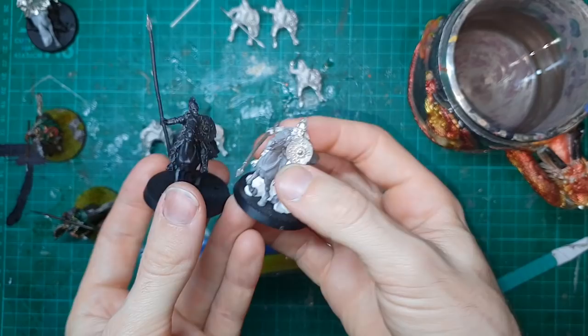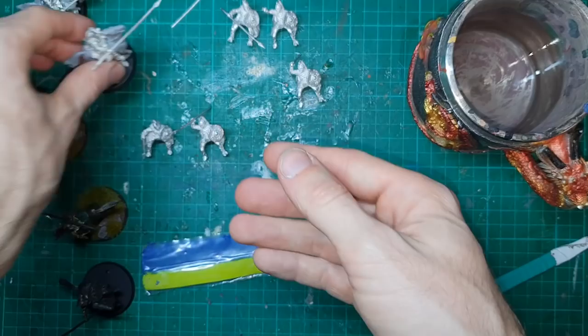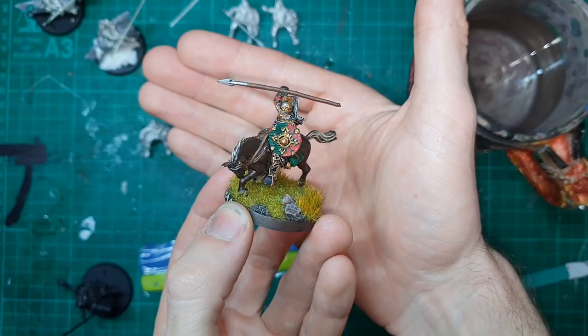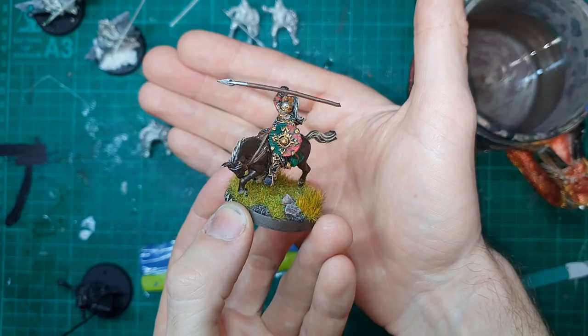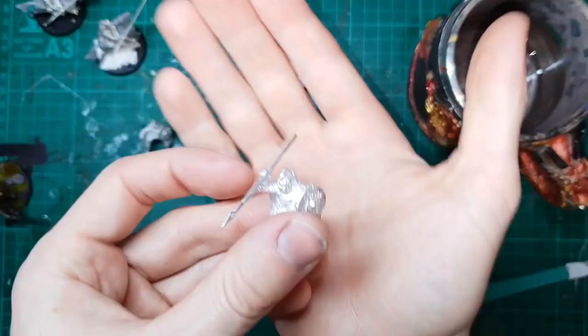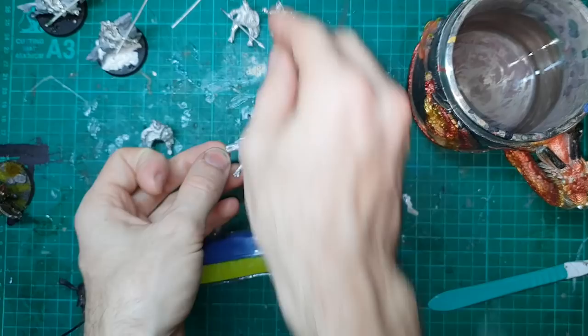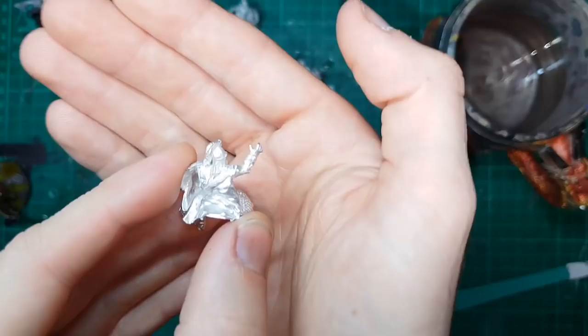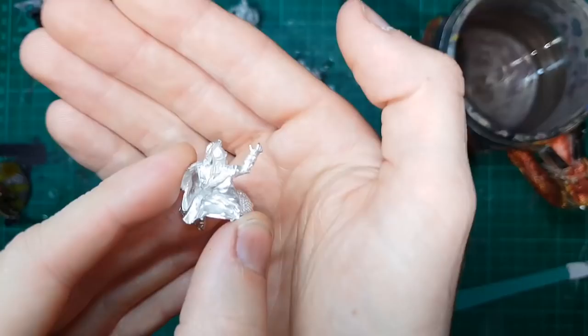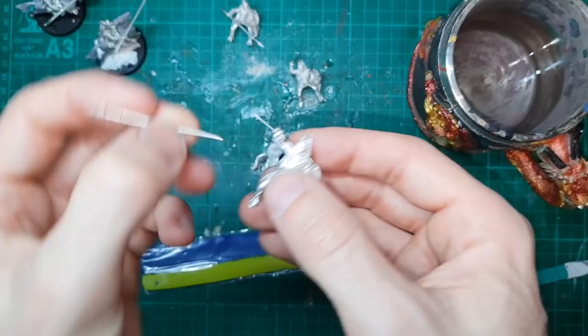We've now created a couple of variants of the classic Battle Games in Middle-Earth Royal Guard, with these two lancing positions with the big long spears, which is going to create some nice variation. But there are also a couple of the more standard Royal Guard variants here - one with the throwing spear position raised up above the head, and then the other standard holding spear position. I'm going to show you a couple of quick variants I've made for these positions as well. For the throwing model, I've come in and really hacked away at this elbow joint with my razor saw to get a slight change in angle, resulting in a completely different spear angle - much more thrust downwards.